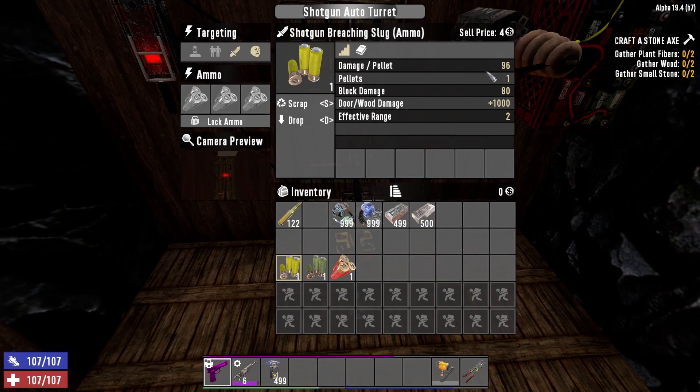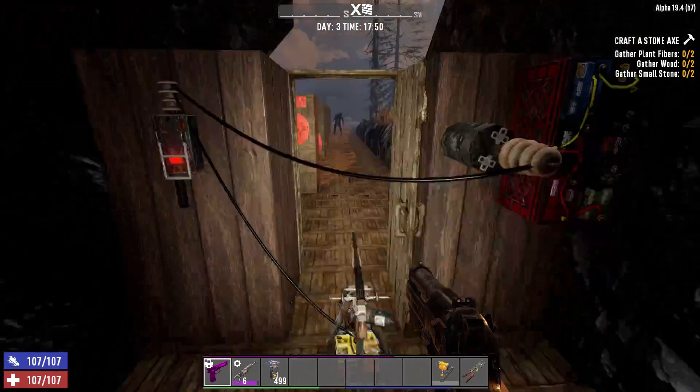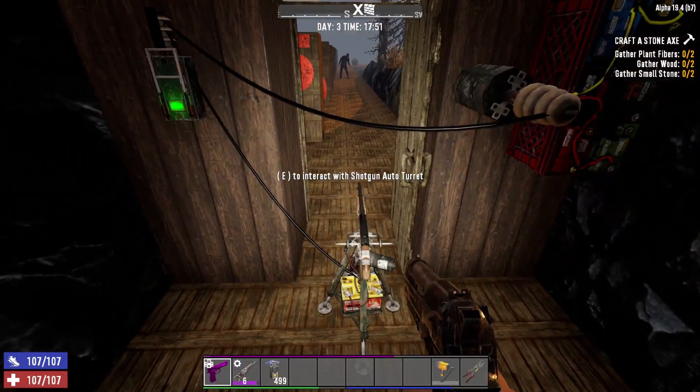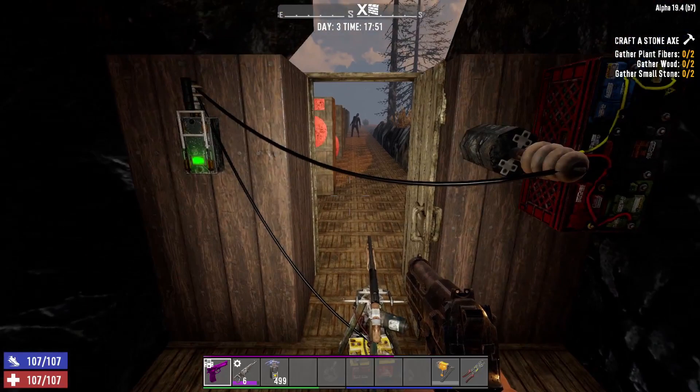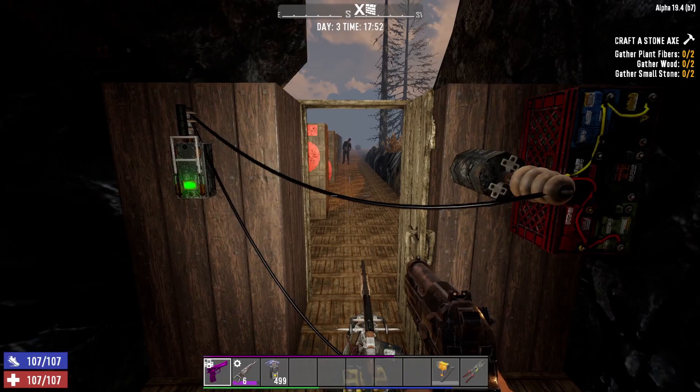The breaching ammo also has 96 damage with one pellet and a block damage of 80 — same as the AP slug — with an effective range of only two. So your longest-range shotgun ammo is actually the AP slug, but the question now is: at what range does this turret actually start firing? We're going to switch it on, bring in the zombie, and see at what range the shotgun actually fires.